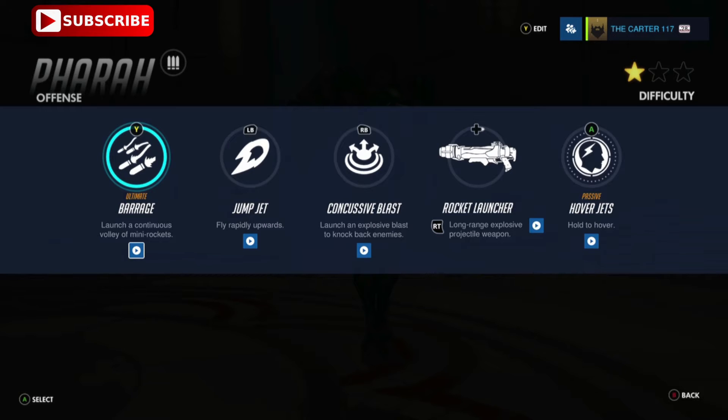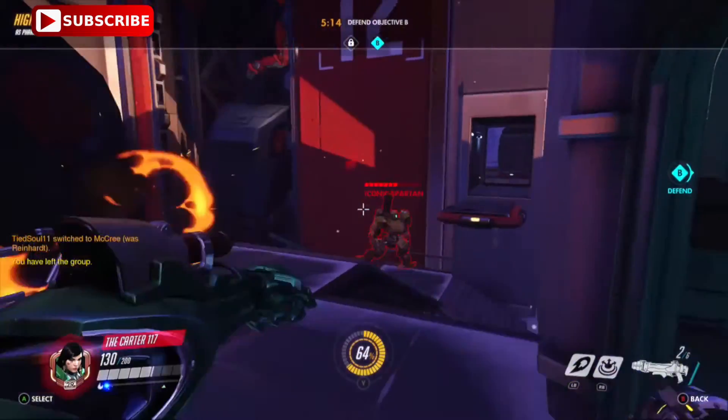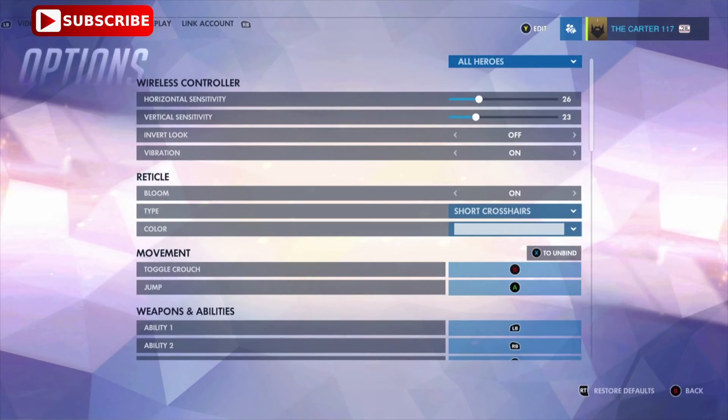RB is her Concussive Blast Rockets. They pretty much push people out of the way from the blast. Now that we know Pharah's abilities, let's take a look at my in-game sensitivities.